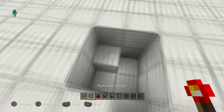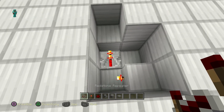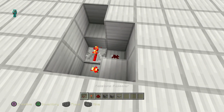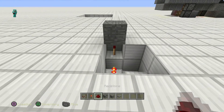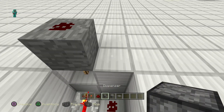Put a torch on the side, a redstone repeater there, and a redstone dust right there. Then go ahead and throw a redstone torch there with a block on top of it and some redstone dust — that's the redstone workings of this build right here.